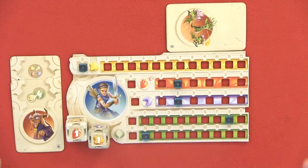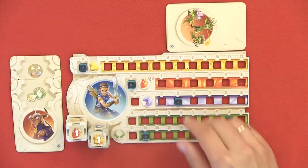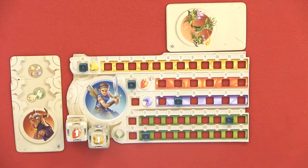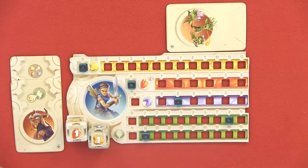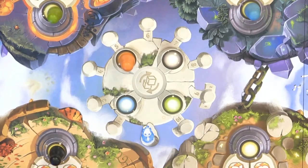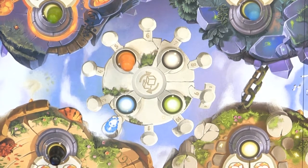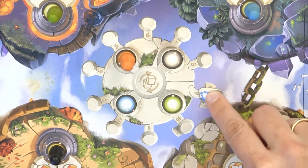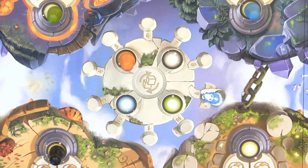As step number four, the active player may perform an extra action by spending two of their red. If you do so, you may take one more action — either make an offering to the gods and buy a die face, or perform a heroic feat. Those are the four steps of the game. When all players have had their turn, move the round marker one space ahead. The start player remains the same for the whole game. After the ninth round for two or four players, or tenth round for three players, all players get their final turn and then you go to end scoring.